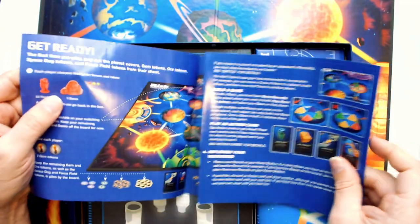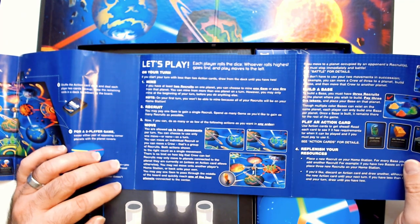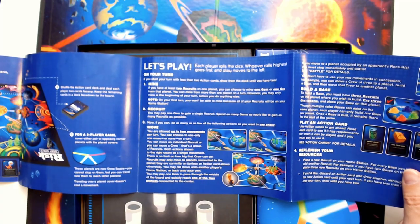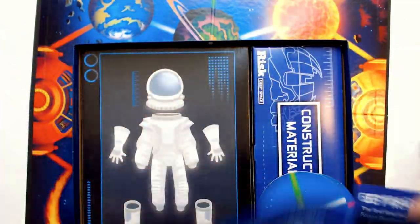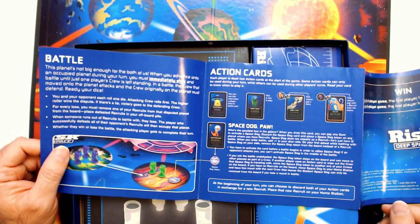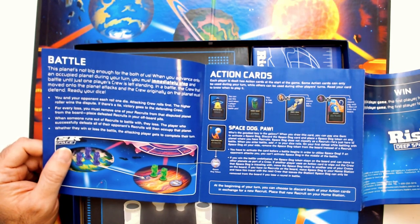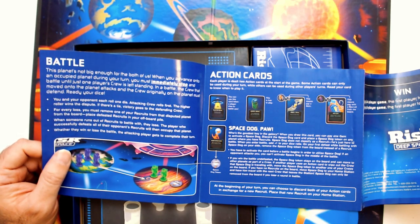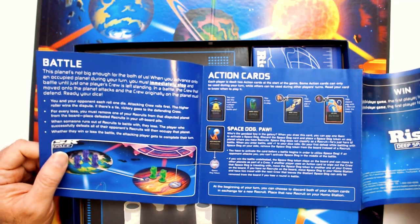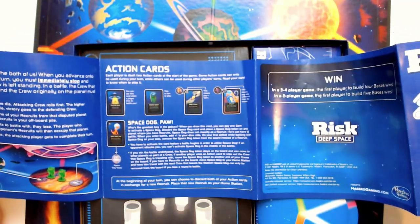So you draw two action cards, then you're going to mine, then you're going to recruit, then you're going to move, build a base, play an action card, and replenish your resources. For battle — high roll wins. It's not too exciting, could use more dice just because it's more fun to roll more dice. Like old Risk, every loss you must remove one recruit. Same kind of stuff. You just eliminate the other player completely — I guess that's the win condition.